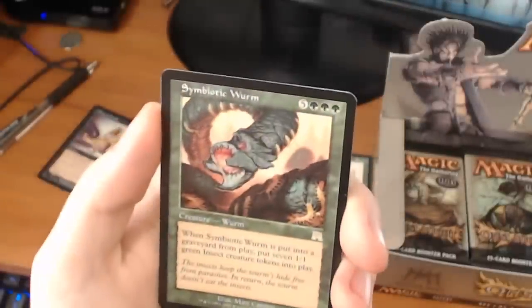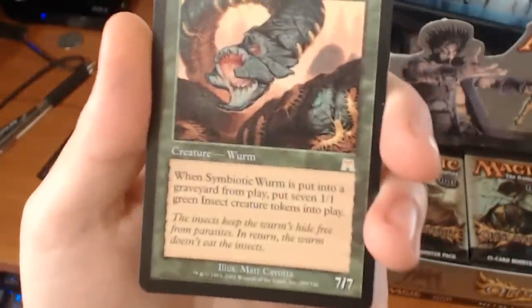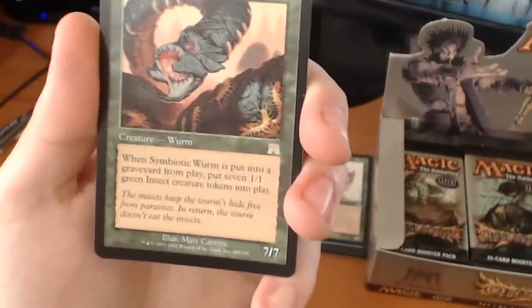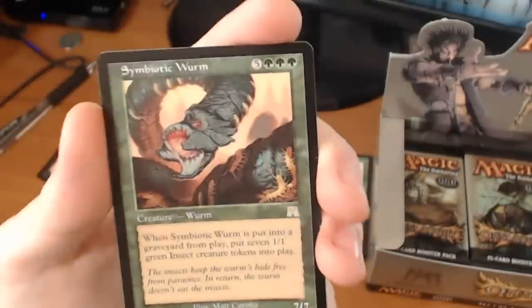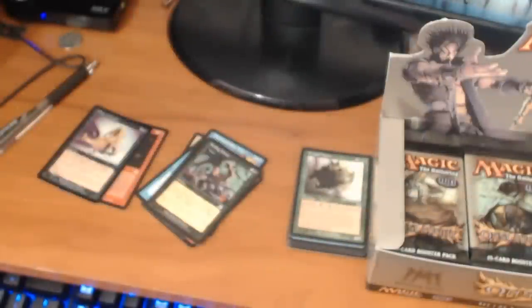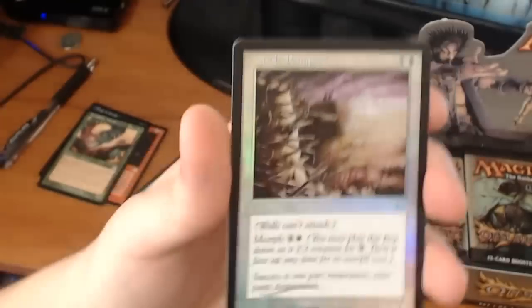Symbiotic Worm is an 8-drop for a 7/7. It's a creature — Worm. When Symbiotic Worm is put into a graveyard from play, put seven 1/1 green insect creature tokens into play. That's a very powerful card. We also have a foil Crude Rampart.